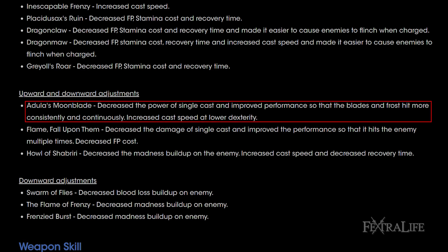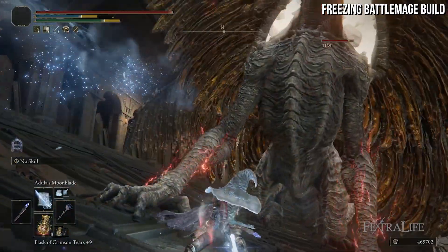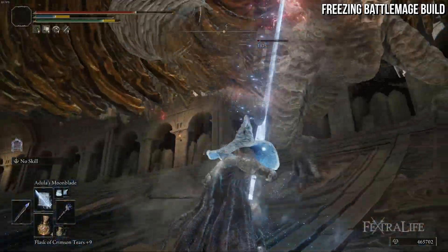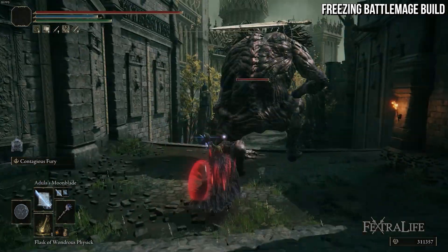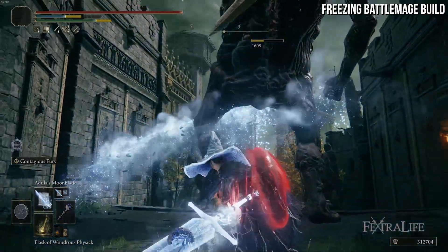Another big change is to Duelist's Moonblade — you'll find this in our Freezing Battlemage build. It's a very popular spell with very high damage that can hit multiple times. Well, the damage has now been reduced and the performance is supposed to be evened out so that it's not hitting multiple times when it shouldn't. I'm hoping what this means is it doesn't matter which hand you cast it in, because previously casting in the left hand would cause it to hit more than in the right.